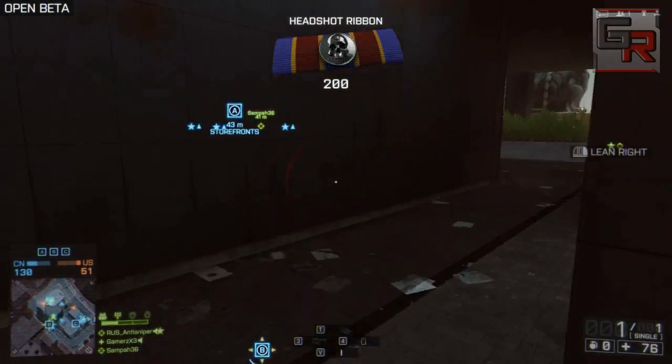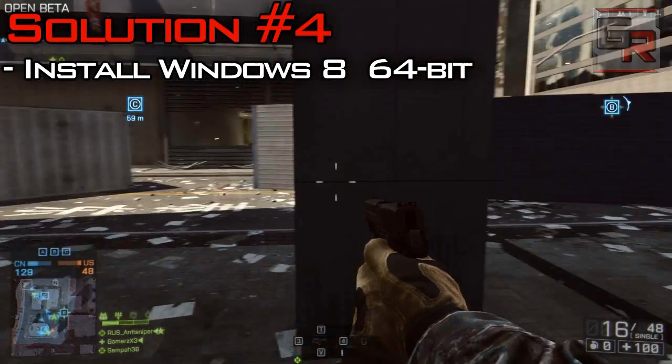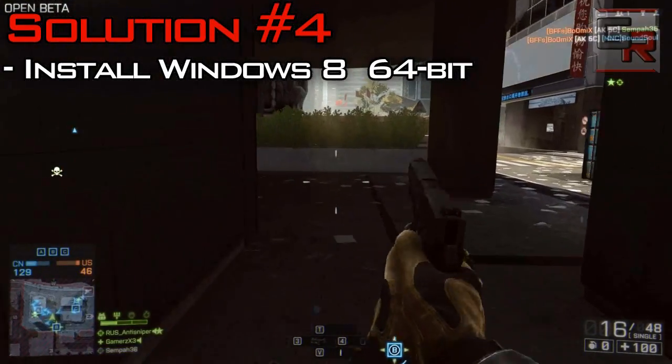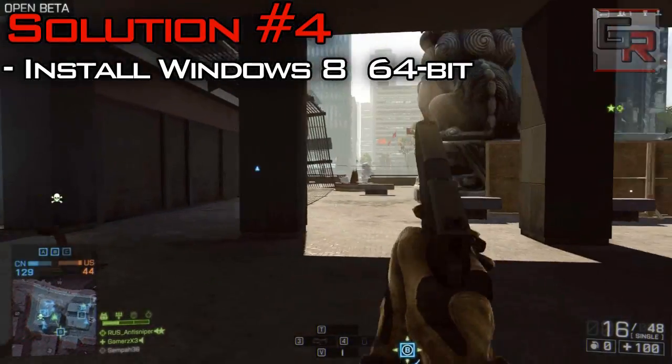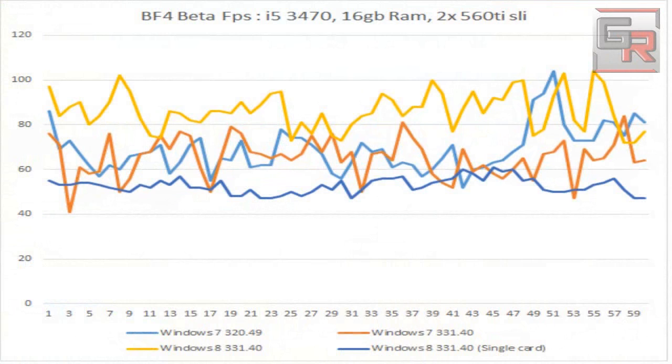The fourth and last solution is to install the Windows 8 operating system. Many reports confirm this works and gives no lag spikes at all with major fps improvements. The benchmark shown on screen demonstrates this — EA had revealed that Windows 8 is the best OS for playing Battlefield 4. The benchmark also shows framerates were quite higher with only one card on Windows 8 compared to two cards on the Windows 7 benchmark.